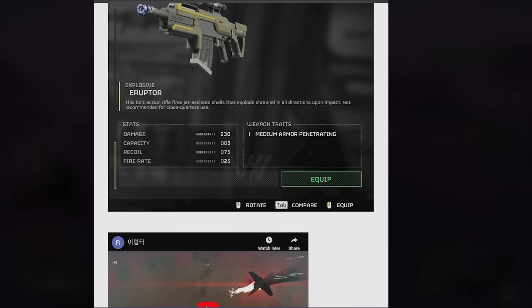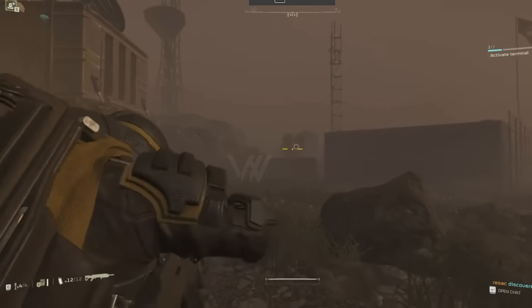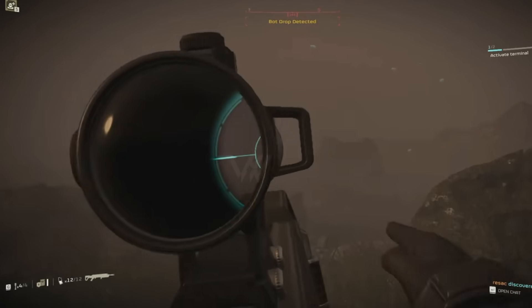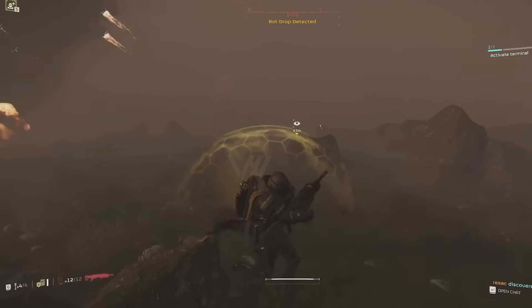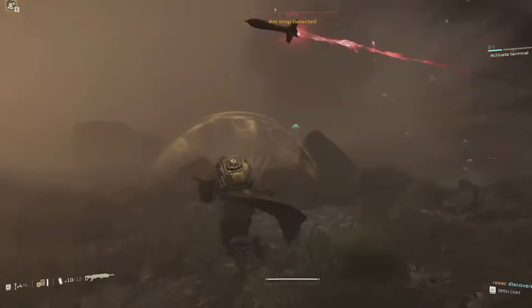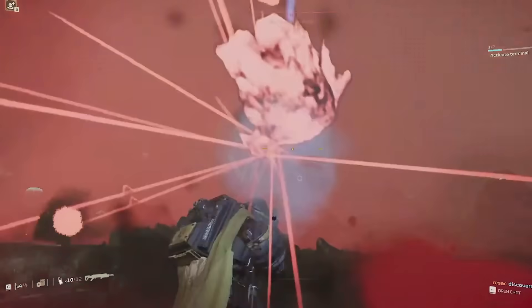Next we've got some explosive weapons — the Eruptor, an explosive sniper rifle. It looks like you have to reload after every shot, so the shot better be worth it. It's a bolt-action exploding sniper rifle. The gameplay they've given us is kind of underwhelming because it doesn't really show off the guns properly, so I don't think that one's for me either.